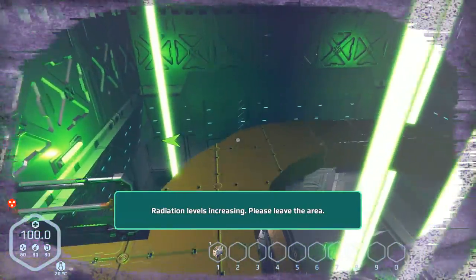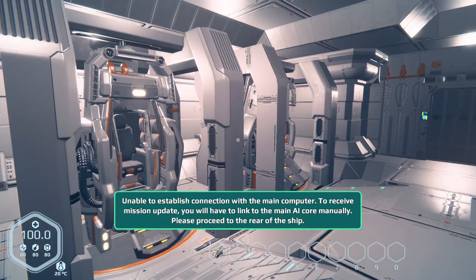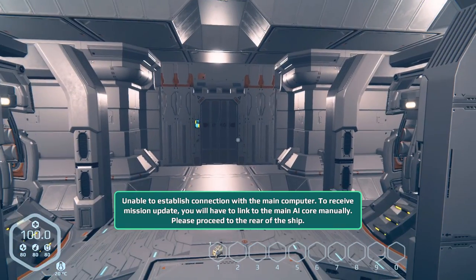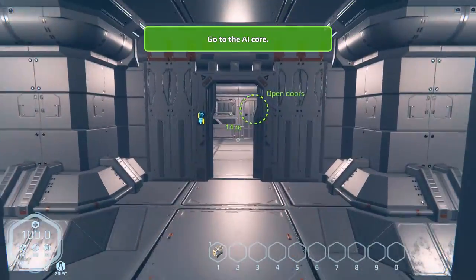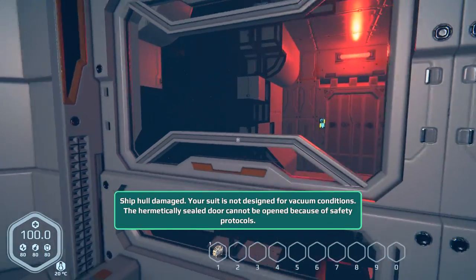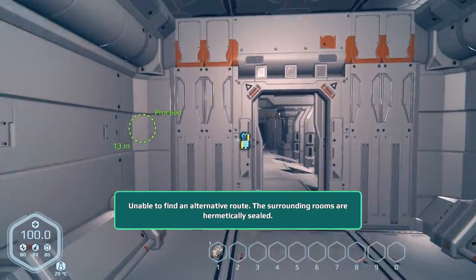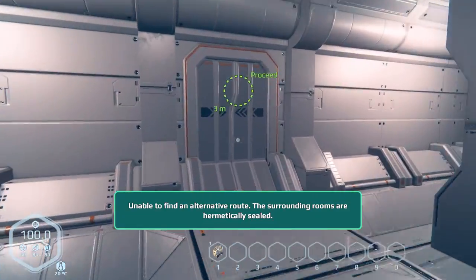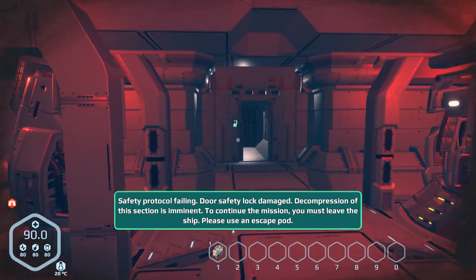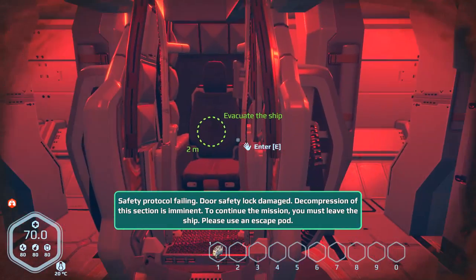You're going to be fine. Please leave the area. Radiation levels normal. Unable to establish connection with the main computer. To receive a mission update, you will have to link to the main AI core manually. Please proceed to the rear of the ship. Let's head to the ship's ass — oh, the ship's ass just blew up. Your suit is not designed for vacuum conditions. The hermetically sealed door cannot be opened because of safety protocols. Safety protocol failing, door safety lock damaged, decompression of this section is imminent. To continue the mission, you must leave the ship. Please use an escape pod.